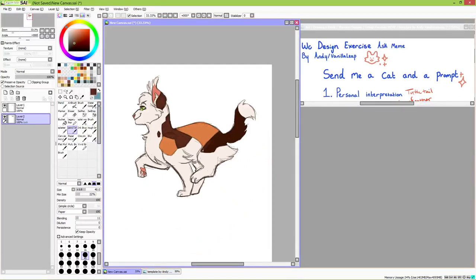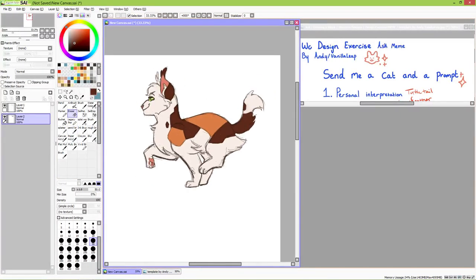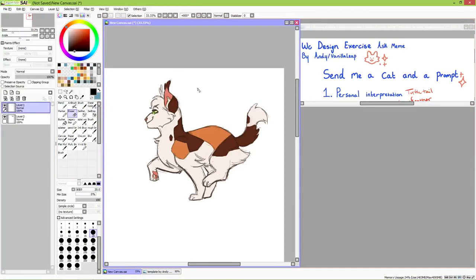Turtletail is by no means dainty, but she is very cute, so I wanted to give her proportions to match that with big fluffy ear tips, short stumpier legs, and soft wavy fur. I really like how she turned out.